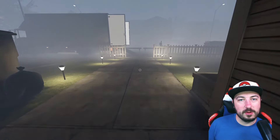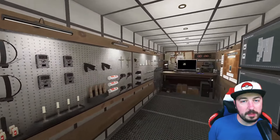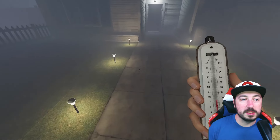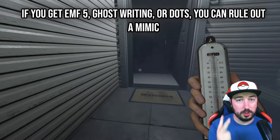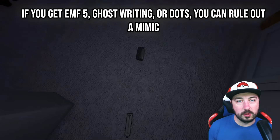Here's the big thing when it comes to Mimics that you don't have to worry about: they will never mimic another form of evidence. Their three pieces of evidence are Spirit Box, UV, and Freezing, plus the added Orbs. This means if you ever get EMF-5, Dots, or Ghostwriting, that rules out Mimic. You don't have to worry about Mimic anymore — and if you get one of those, you know the Orbs are real.